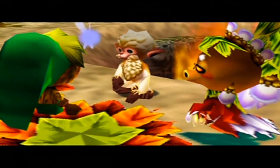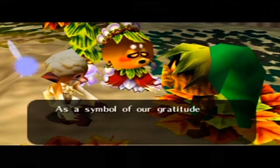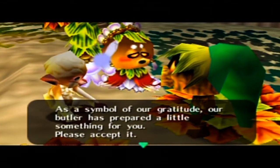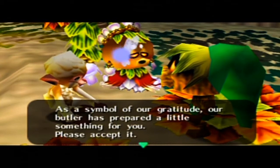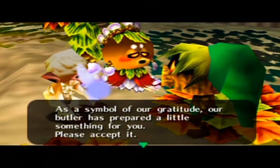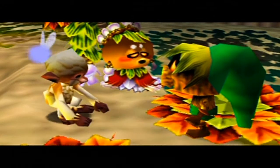Wait a second — wait a second. Did he? Because remember, I reset time, so he's acting like I met him before, but I didn't. I see a little plot hole there. It's a symbol of our gratitude — our butlers prepared a little something for you. Please accept it. You'll find it in the shrine that will be to your right when you leave the palace.